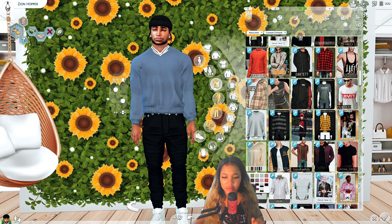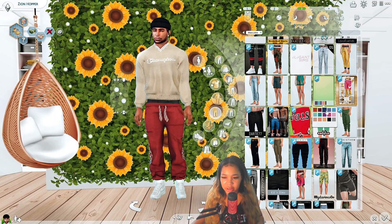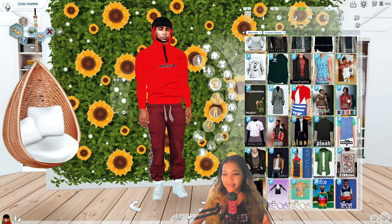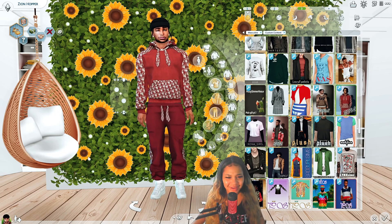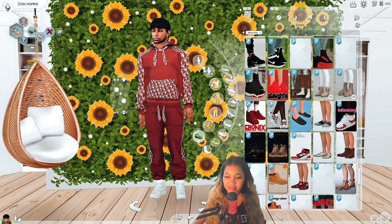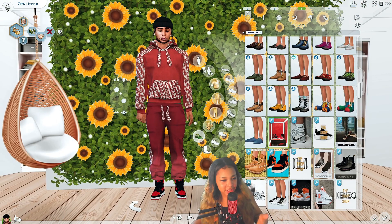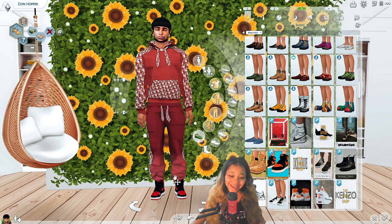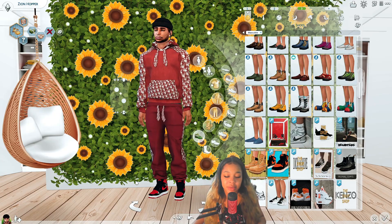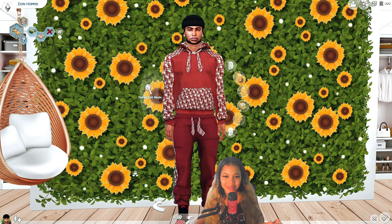I found the pants and they look exactly how I need them to. They also have a matching shirt — found it! Love this. Now let me find those shoes. They're clashing a little — burgundy red with a red red — but look at those shoes, they are cute. These are for the whole family and this outfit is a go.